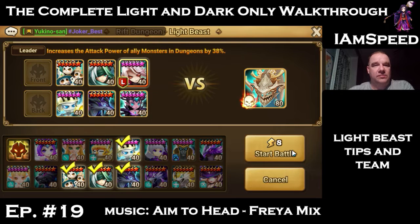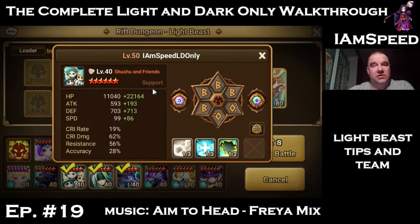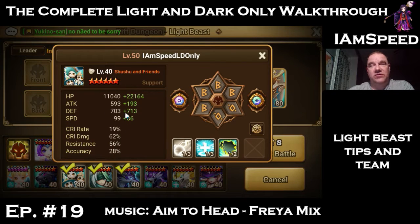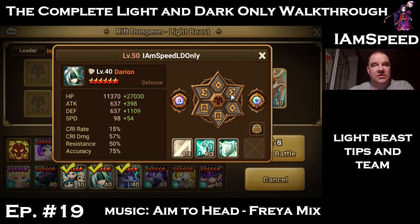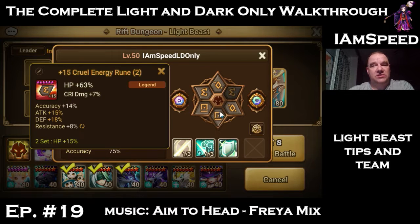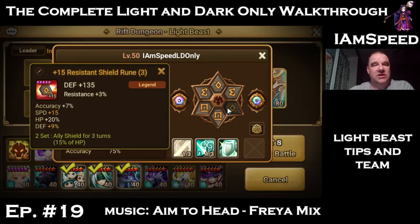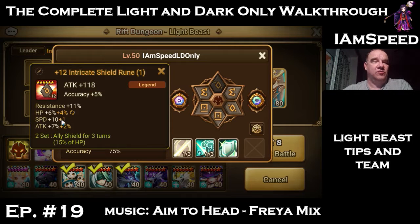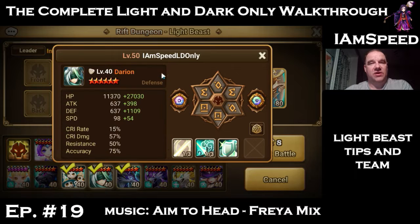I'm moving Vampire Lord to the front row to see if the front line survives better. Darian is in here for damage mitigation to allow us to survive better. Shushu is on speed, HP, HP with decent resistance, 1400 defense, 33K HP, and a little bit of speed. He also has shield runes to help spread HP around. Darian has 1700 defense, 38K HP, some resistance, some accuracy, on HP, HP, defense.